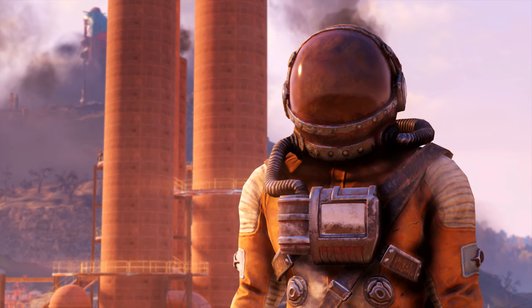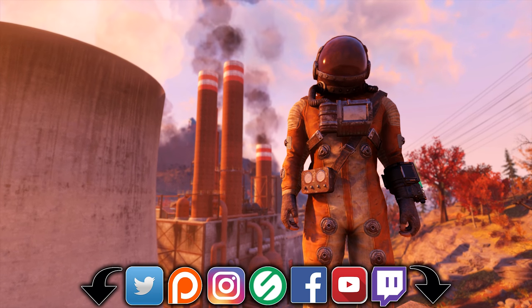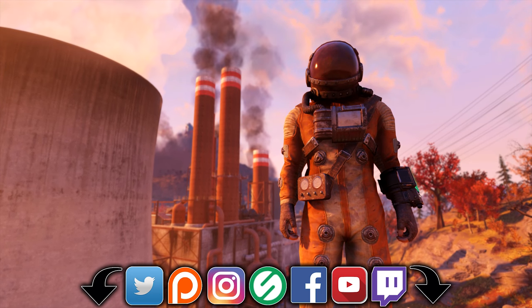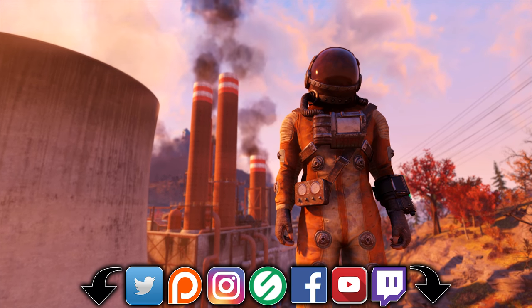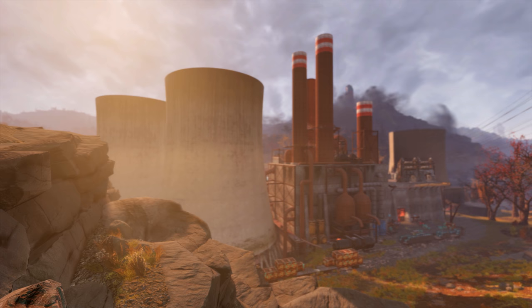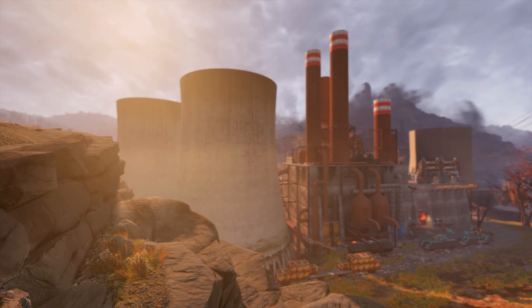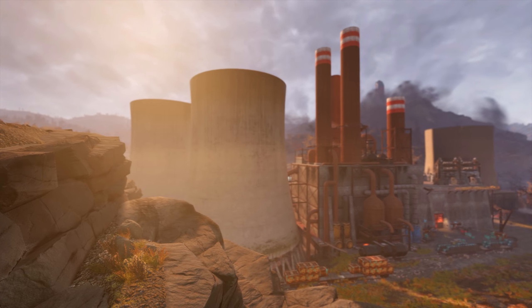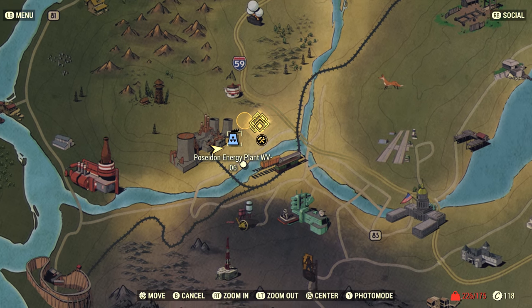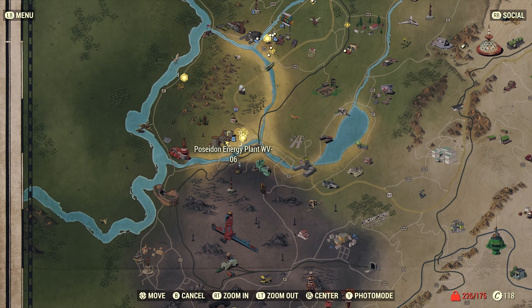Links to my other Fallout 76 videos can be found down in the description along with links to my social media. So to get this piece, we'll need to come to the location known as Poseidon Energy Plant WV-06. On the map it can be found right here where I'm standing — it's basically straight south of Flatwoods and Vault 76, just above Ash Heap.